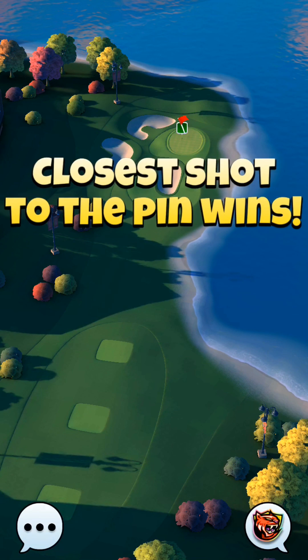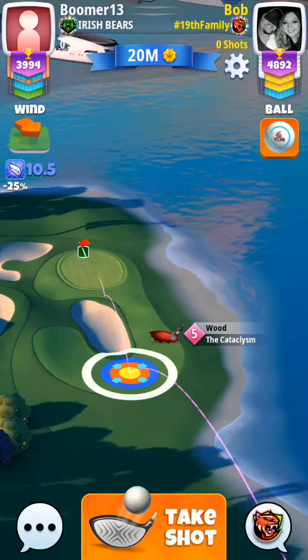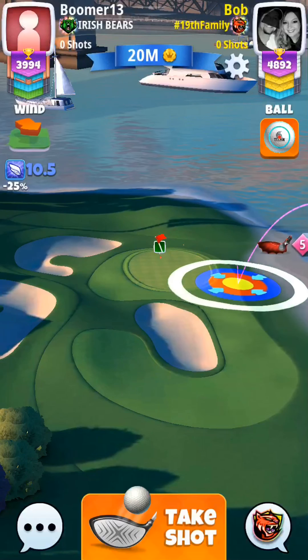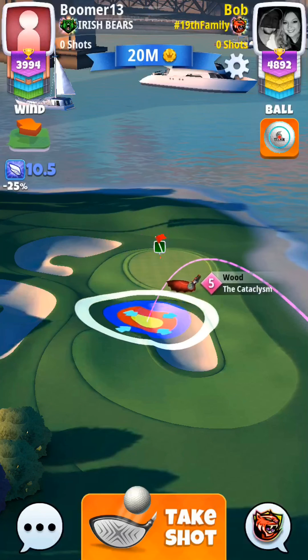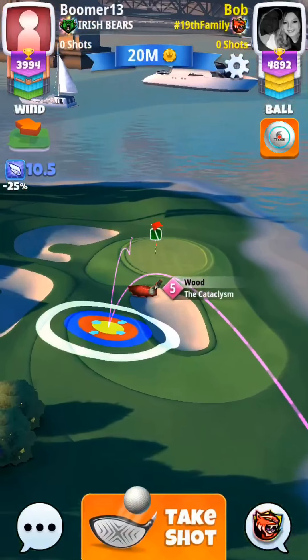Up next we have a par three — hole number three of the Maple Bay course, also hole number three in the tournament. First time playing this hole, so I take a look around, check elevation, and it does appear to be downhill. I end up playing this one at maximum adjustment with my Cataclysm level 5, adding 10% to the wind.